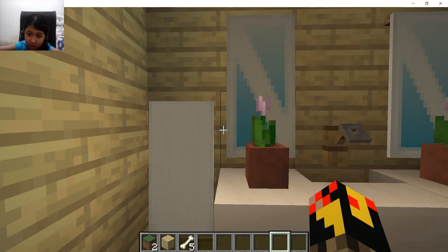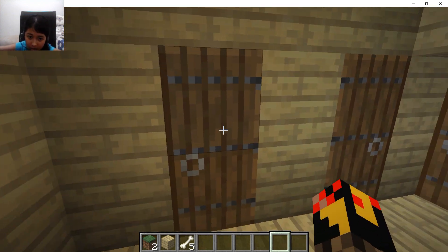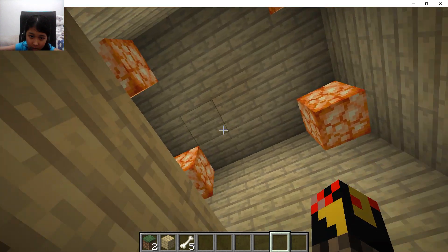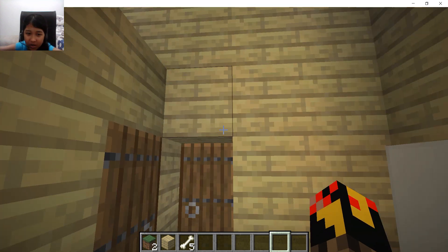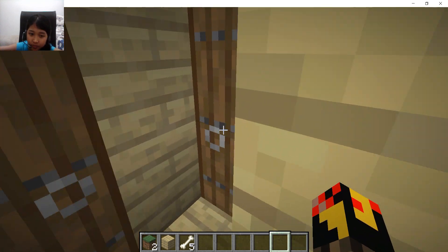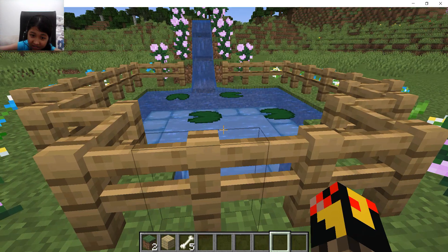Look at these flowers, aren't they cute? It's basically just the same as the boys' bathroom but with different flower colors and different banner colors outside, but same toilets and same orange lamps. All colors match orange, right? I mean... actually no, it doesn't.